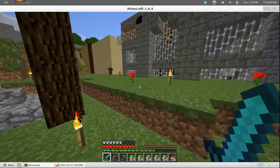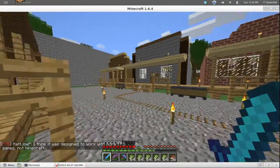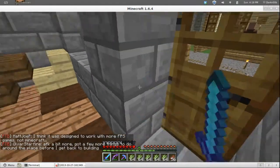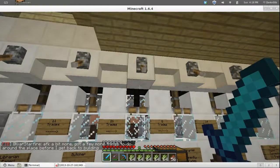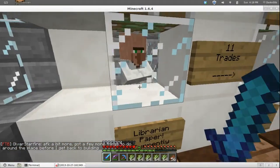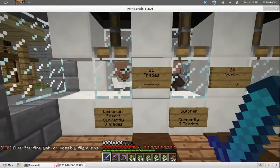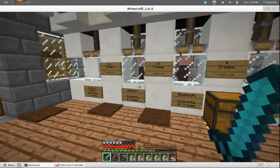We're waiting for Bukkit to update to the newest 1.7 — it's 1.7.1 or 1.7.2 now, I don't remember. Anyway, this is what I've been working on. I've got a librarian here and I've listed all the trades I've unlocked with them. This is all the villagers — I've got two librarians for a reason. I should probably put this guy over here next to this one.